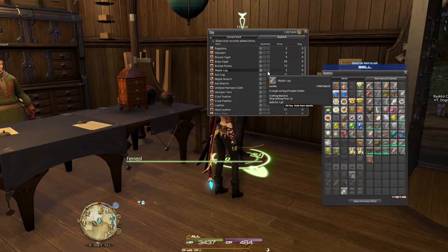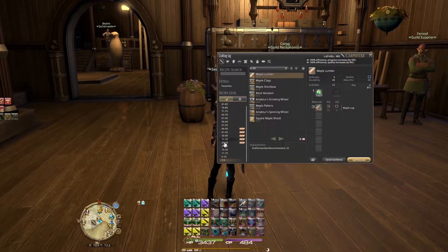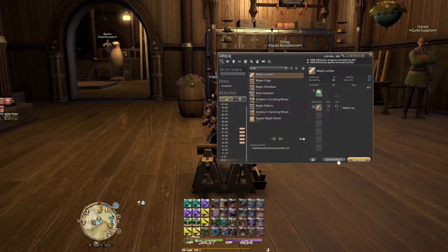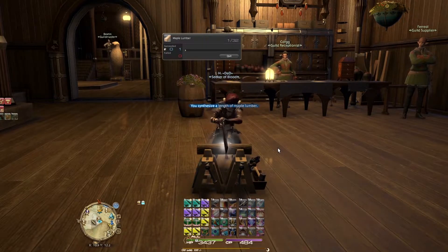What I would suggest, and what I did, was buy 99 — a full stack — of each material, so in this case you've got the maple logs. Then go into your crafting log and craft one of that particular crafting recipe, in this case maple lumber. Once you've got that one done, don't worry about high quality or anything, just get that craft done once using your synthesis. The next step is Quick Synthesis. When you click on this button, it allows you to set the game to automatically craft however many you tell it to. Tell it to craft the maximum based on your materials, put that number in, click OK and wait.